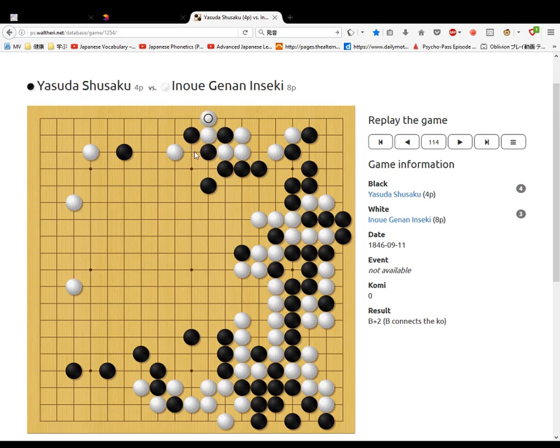Black threatens to take. White takes. Black pushes against. Then white goes here, cutting off these stones and putting pressure on these stones. And then black does his famous move. Black jumps out.